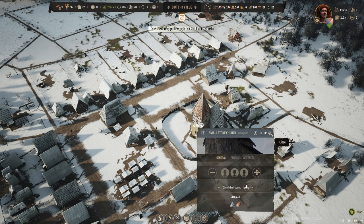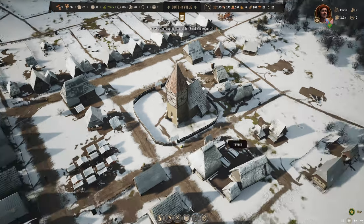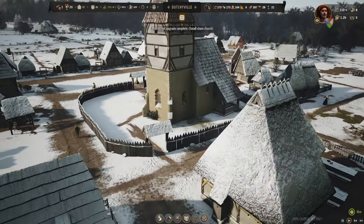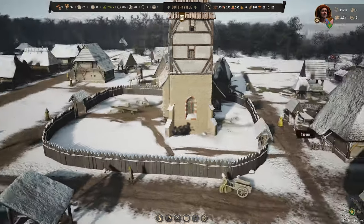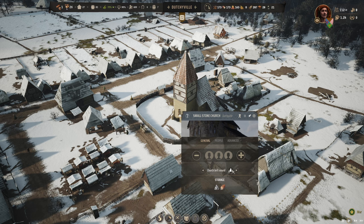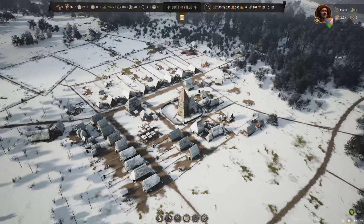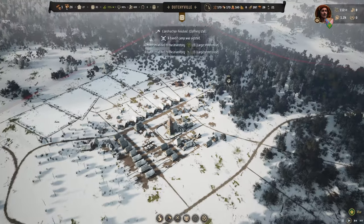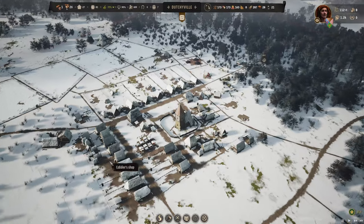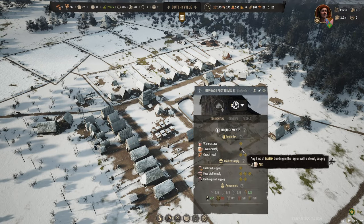The church is finished — now we have more influence. This is the stone church, it looks beautiful. Still the same things and you can't upgrade it again; maybe later in a full release version we can. If we want to upgrade houses to level three, we just need a tavern, some ale, and then we can upgrade.